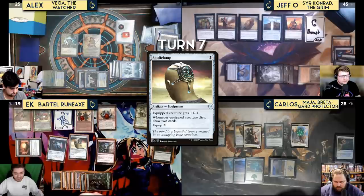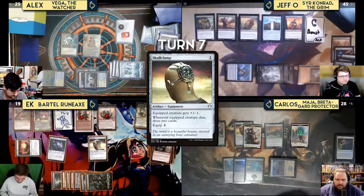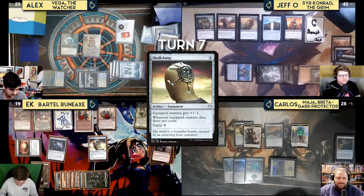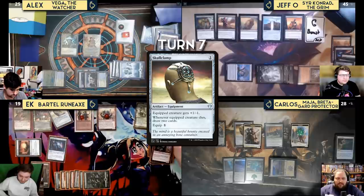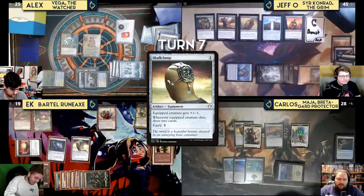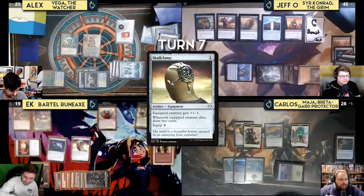Kess has an upkeep trigger. He casts Otherworldly Gaze triggering Vega for a draw, then plays Glacial Pools and draws more cards via flashback Deep Analysis. Kess plays Scholar of the Ages, returning Quiet Speculation and Late to Dinner from his graveyard. He recasts Quiet Speculation for another bird token and to find three more flashback cards: Saving Grasp, Momentary Blink, and Ray of Distortion.